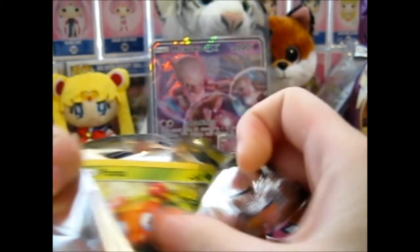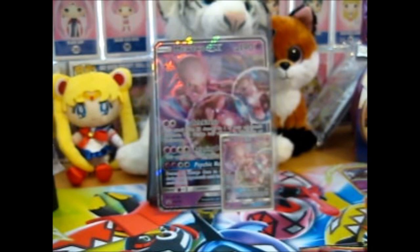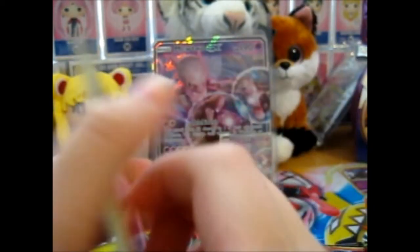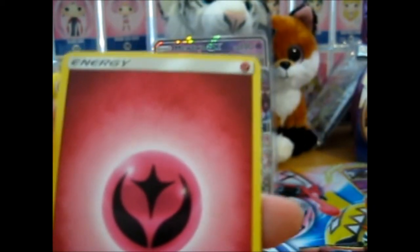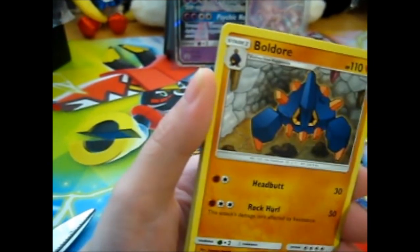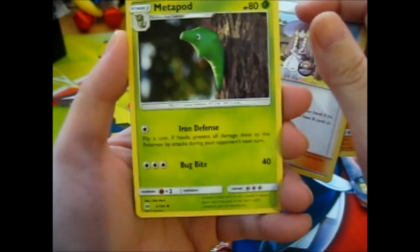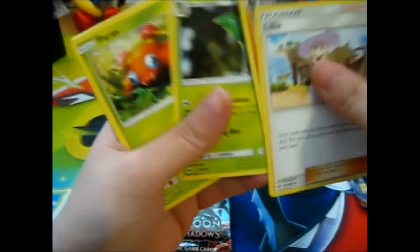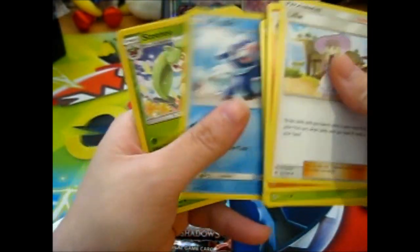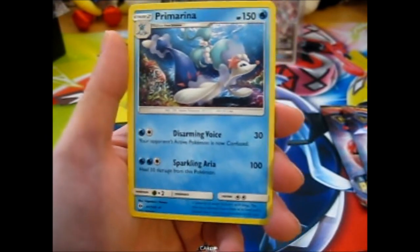I haven't opened a Sun and Moon base set in ages. So let's see what we got. Fairy Energy — let's put that over there. Boldore, Lily, Metapod, Paris, Young Goose, Shelter, Zubat, Popplio, Reverst — okay. I can't remember if I have this or not. And... a Primarina.